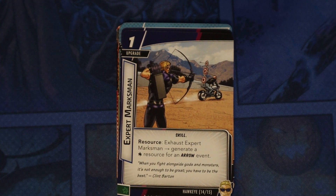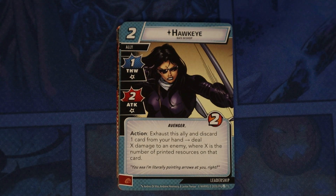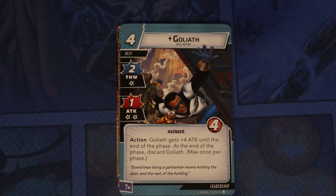Expert Marksman — exhaust it to generate a wild resource for an arrow event. He comes with leadership. Hawkeye Kate Bishop can go in his deck because it's a different alter ego name. Black Knight: his basic attack gains Piercing. Goliath gets plus four attack until the end of the phase; at the end of the phase, discard Goliath — max one per phase. US Agent is an ally — John Walker is his alter ego name, he has Retaliate one, costs three, and has five health.